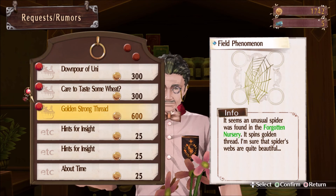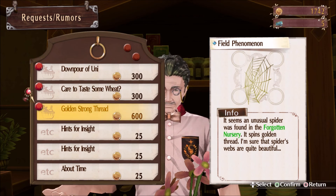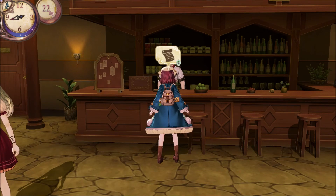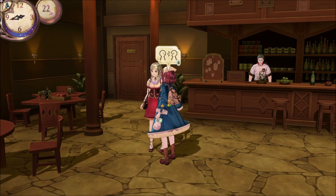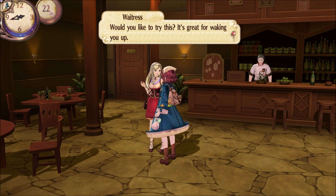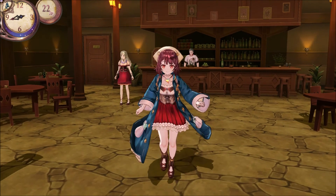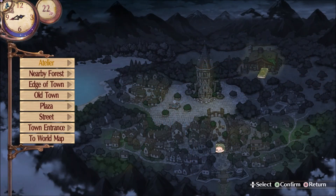A spider was found in the Forgotten Nursery. It spins golden thread. I'm sure that spider's webs are quite beautiful. Hmm. Alright, should we head back to the atelier or should we head for the world map? Let's take a look at the world map real quick.